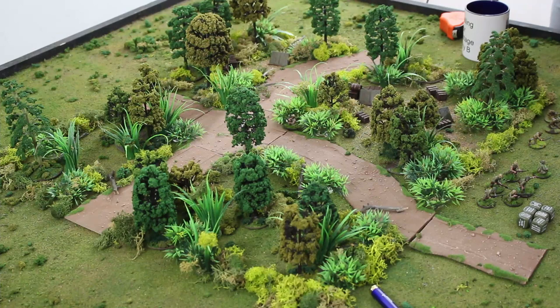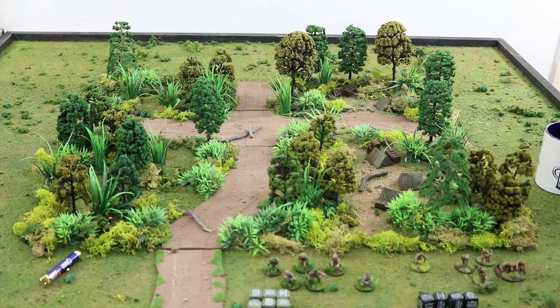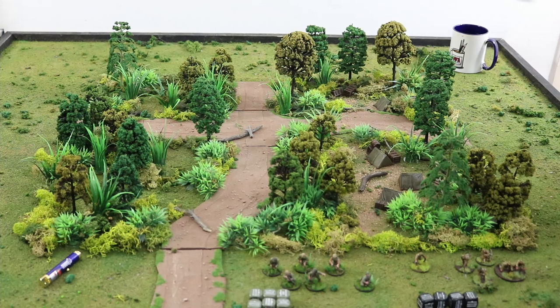The Japanese rifleman fires, needing fours for moved, fives for cover, sixes for small target — and misses. The Japanese mortar is brought on. One crewman sets up the mortar, waiting for the loader. The loader's dice comes out next and he joins the mortar. The American Batman goes on ambush. He could shoot at minus one. A snapshot from his rifle also misses on sevens. Nobody's getting shot in this game.